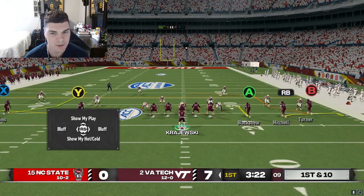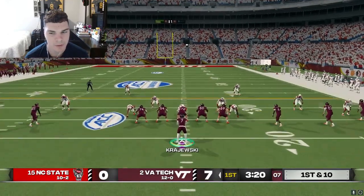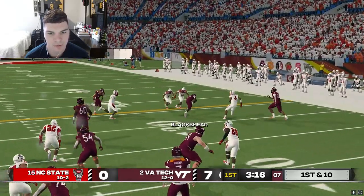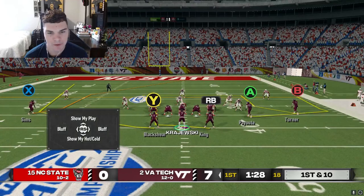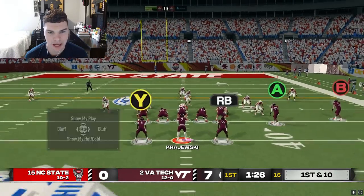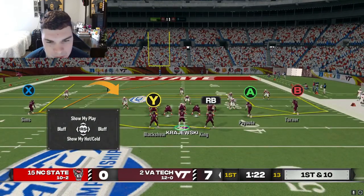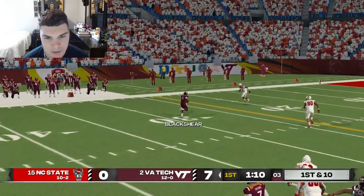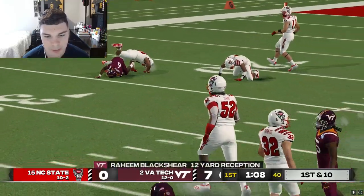Definitely cover six here. We can work Sims and then work back across to our dig and then down to Blackshear. Let's just take Blackshear who's uncovered right there. We might have to take Blackshear into the flat here to the left. This linebacker - our blitz is off the left side, we can replace him. If not, we can work our dig wheel concept. He blitzes, so let's replace. We'll hit Blackshear for a big play.